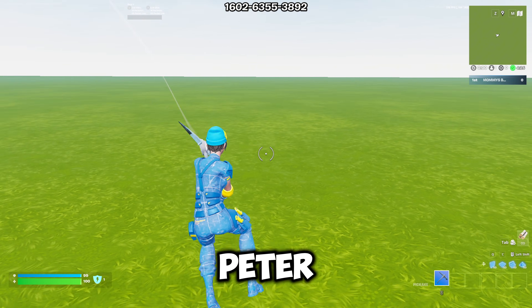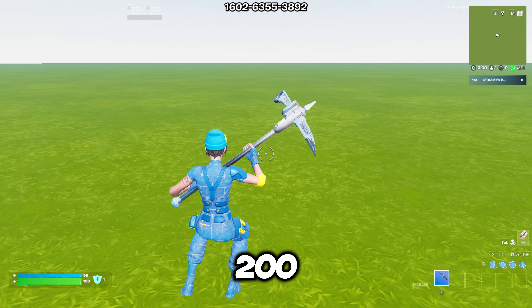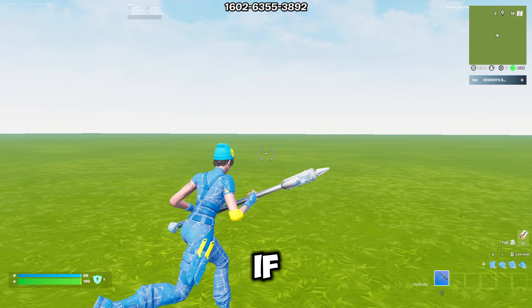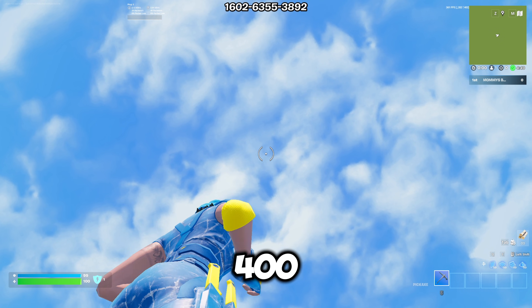I've just loaded into the Peterbot 1v1 map on stock Windows. As you can see in the top right, we're getting about 200 to 300 FPS, and it is dropping to about 150. And if we look up into the sky and do an emote, we're getting about 250 to 400.